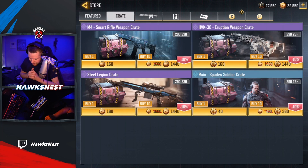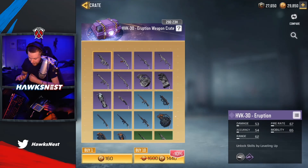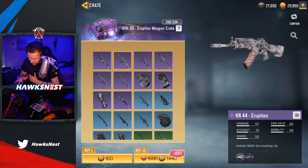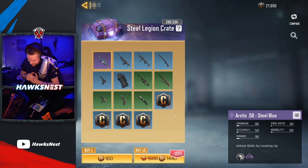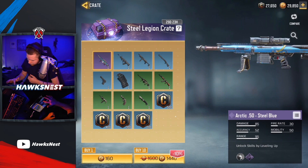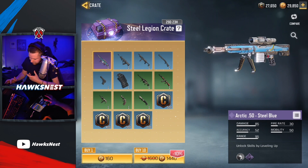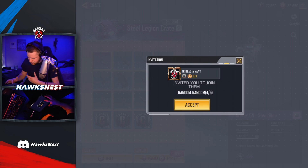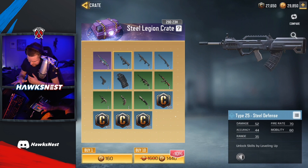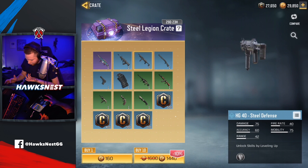In terms of new crates we have the battle pass, the M4 Smart Rifle weapon crate, and the HVK Eruption weapon crate which has a ton of epics in it. I think the KN44 and the HVK are the coolest in my opinion - I've already looked at this on the Garena server. We also have the Steel Legion crate with the Arctic 50 Steel Blue, which looks pretty cool. I don't snipe that much and when I do I like bolt actions, but it's a decent looking skin.